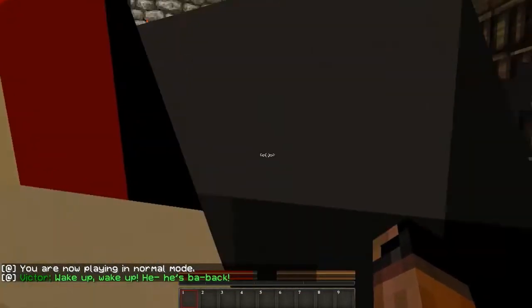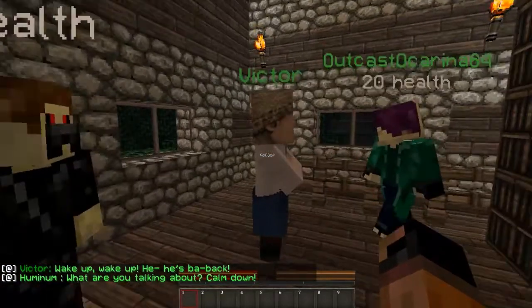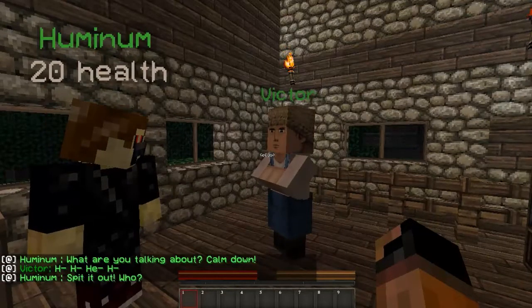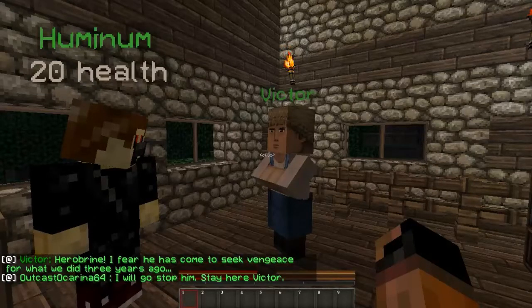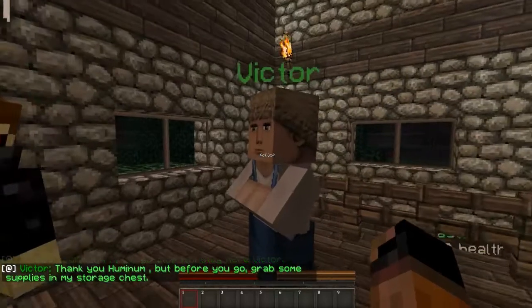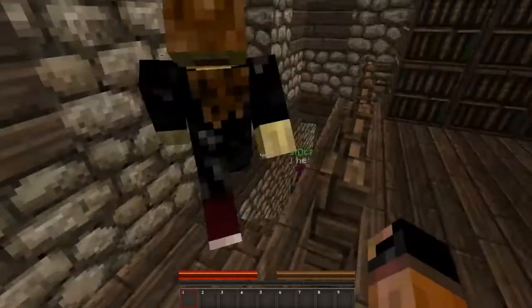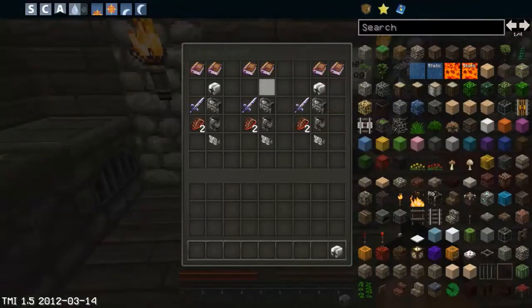Wake up, he's back. Oh god, it's Victor, that son of a bitch. Guys, I lost half a heart. Elizabeth — calm down, there's text. Spit it out. Who? Herobrine. Our fairy has come to seek vengeance from what we did three years ago. I will go stop him. Stay here, Victor. Thank you, Hamina. But before you go, grab some supplies in my storage chest. Guys, I found the supplies.